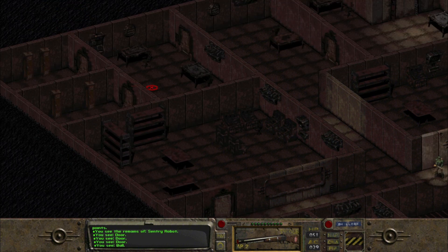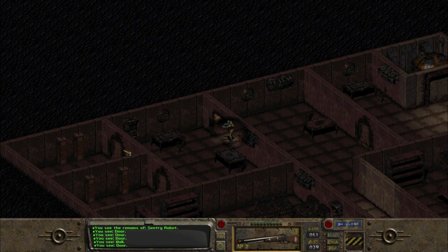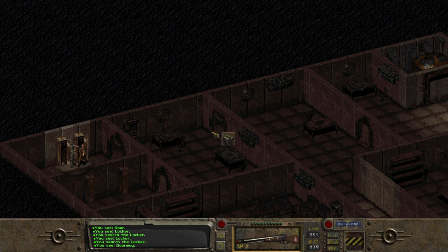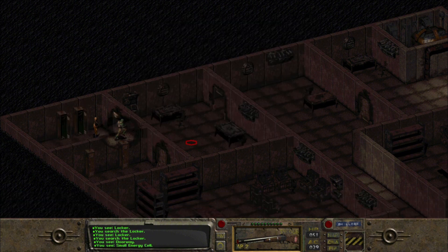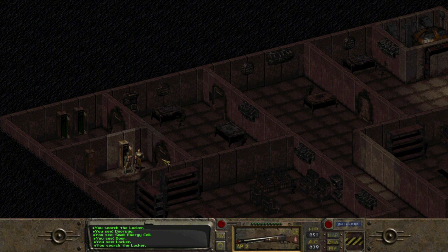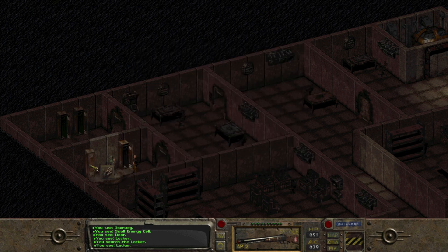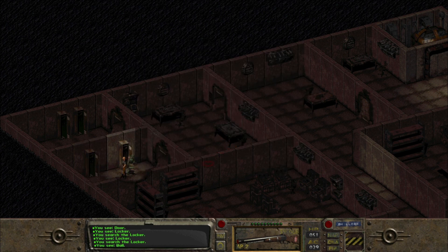Let's continue and see what else we can find. This room seems like it's got some loot — maybe a couple of books. Just some ammunition, we don't need any of that. Small energy cells — no. I do have that alien blaster I picked up in the special encounter with the UFO, but I don't think we're going to use it much, because once I get my energy weapon skills up I'm going to use the turbo plasma rifle — it'll be like two AP per shot and does great damage.